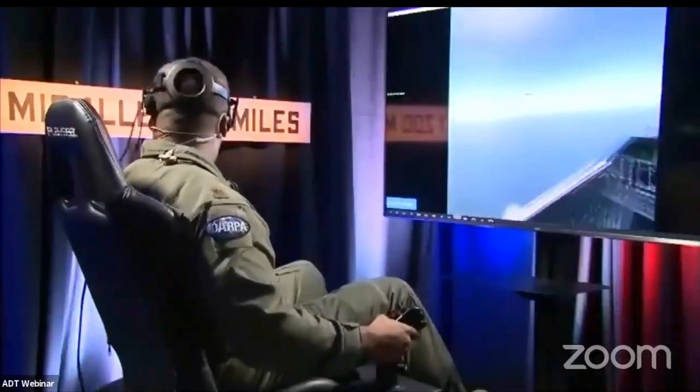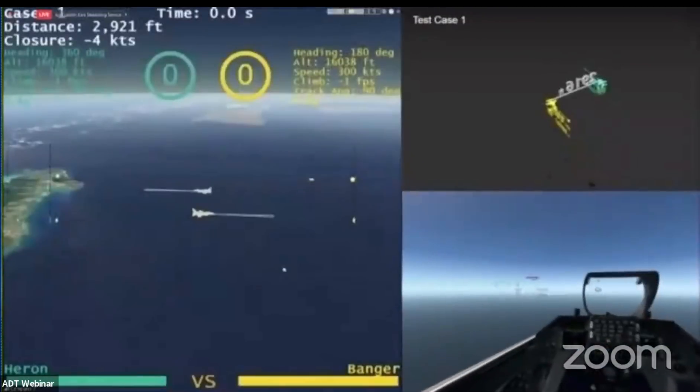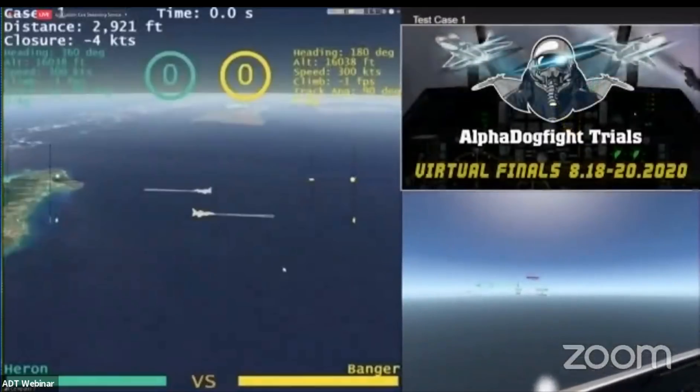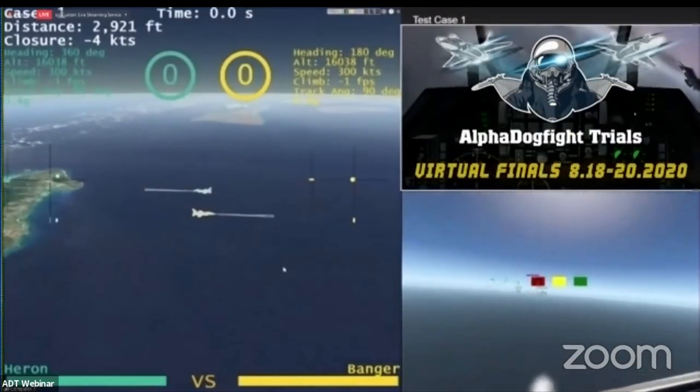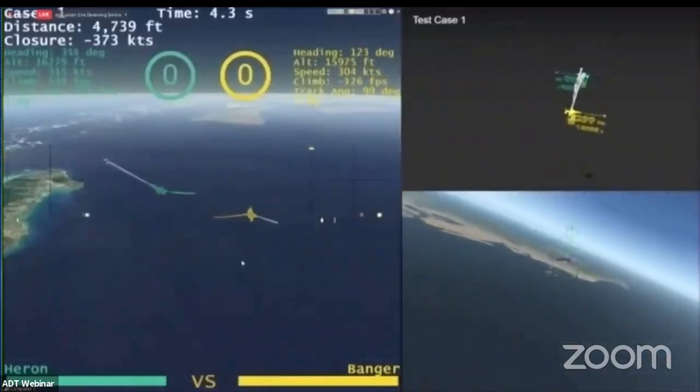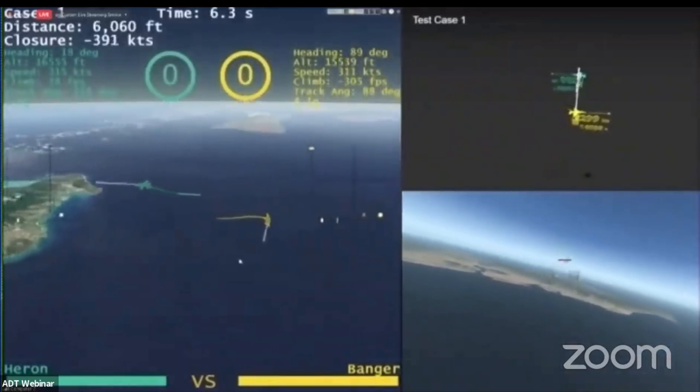It's the main event — Alpha Dogfight Trials. Banger, I'm going to turn it over to you: human versus AI, fights on, let's go. You can see the red, yellow, green countdown — when it hits green the fight is on.